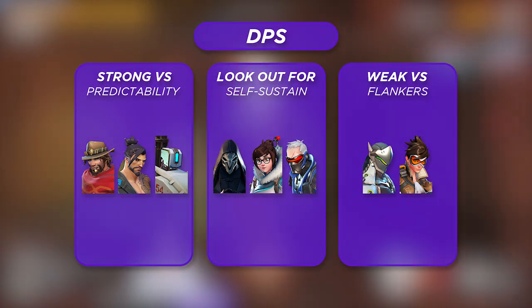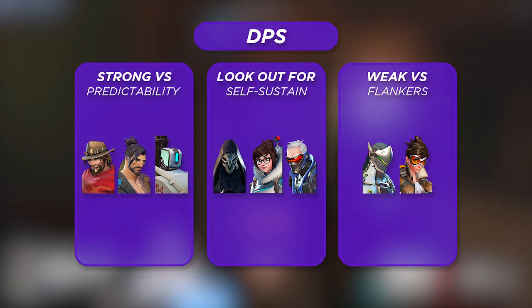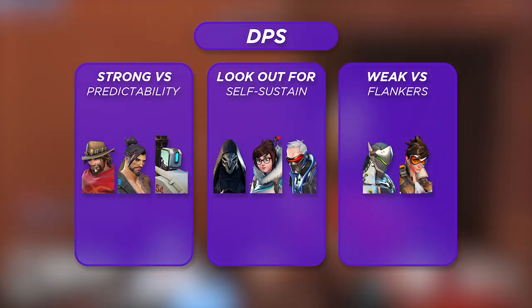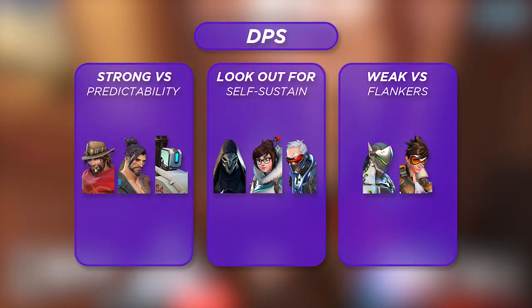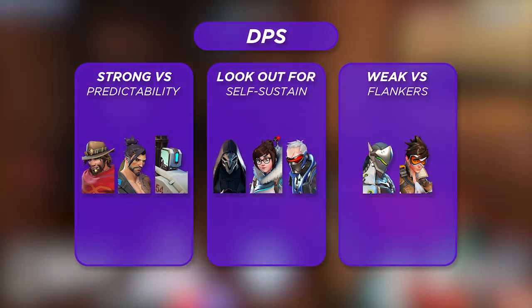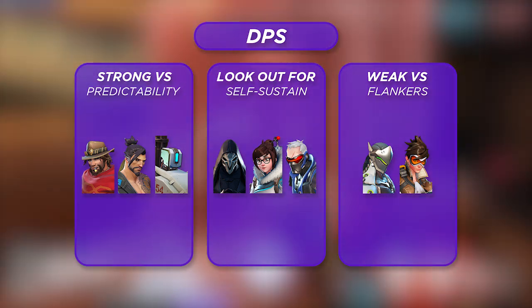DPS heroes you don't want to fight as Sojourn are, of course, flankers — highlighting Genji and Tracer as standout performers. Anyone with high mobility that can easily avoid Sojourn's damage means you'll often find yourself in a position where either you hit the first Railgun shot or you're almost guaranteed to lose the duel. Definitely stay away from flankers, and if you're playing against them, make sure you know where they are at all times so you can position accordingly.